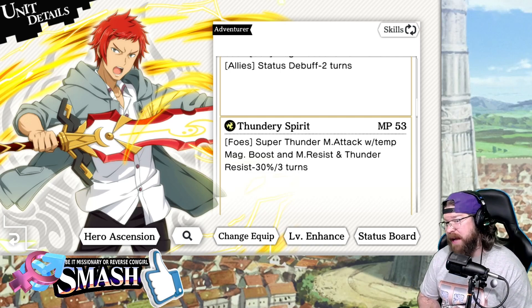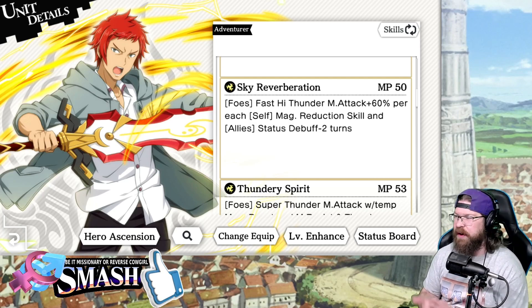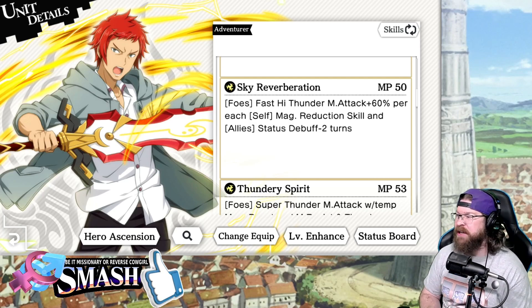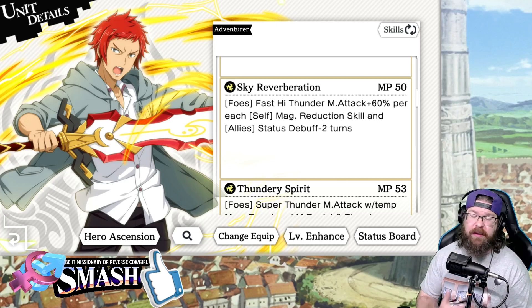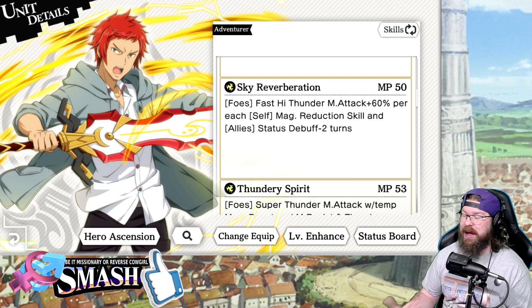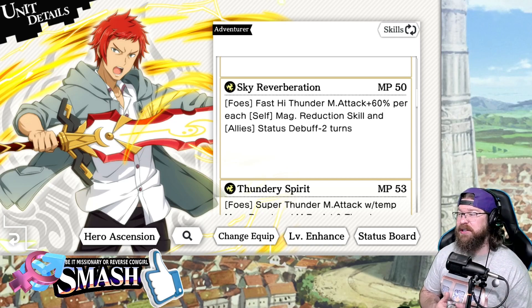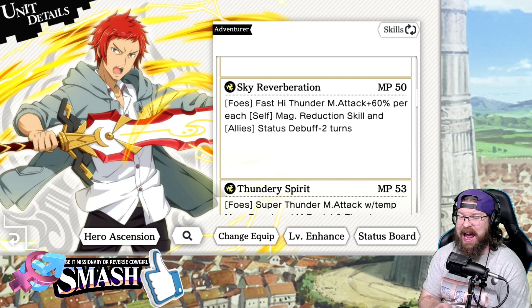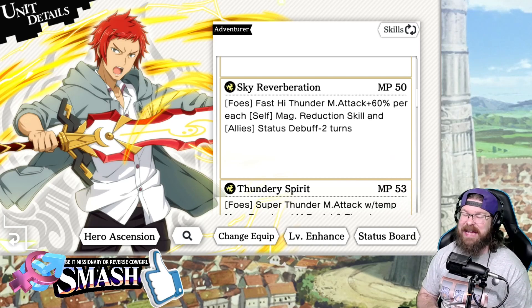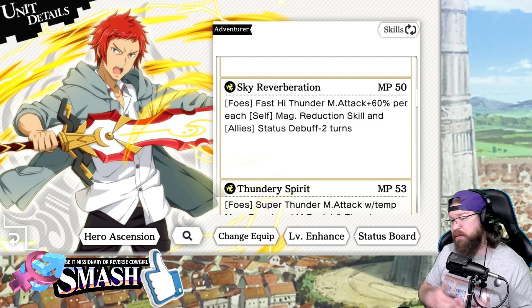Wealth really needs somebody that gives him thunder attack damage to really take off. The other weird thing about him is skill 2 — I'll read this because I was very confused about it when it dropped. Fast high thunder magic attack plus 60% per self magic reduction skill. So this skill will only really work if you've been attacked with an anti-magic skill. In Wargame, somebody attacks you with anti-magic on both the assist and adventurer's side — this would be a killer stat in that situation. But you still have to have somebody giving him thunder damage, otherwise he's just really not going to produce.